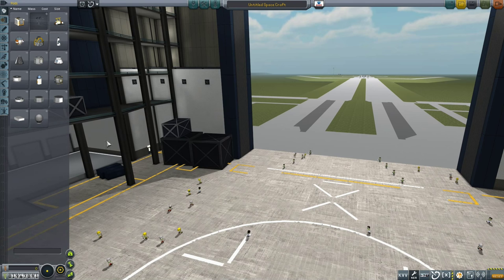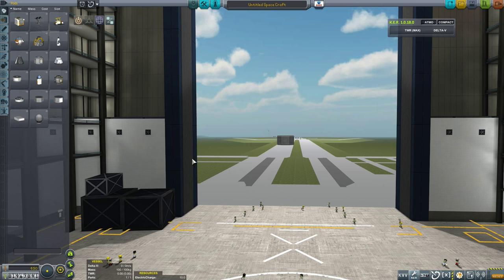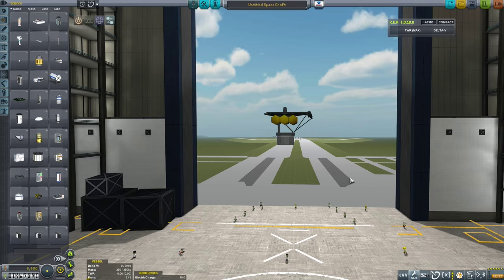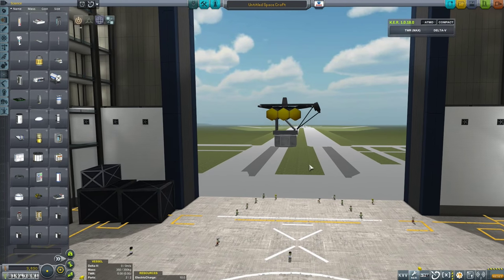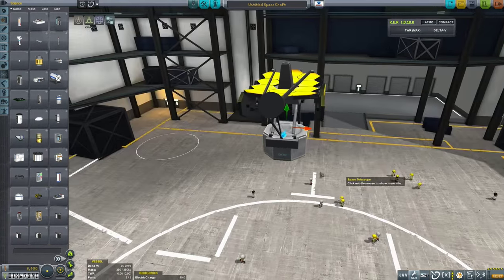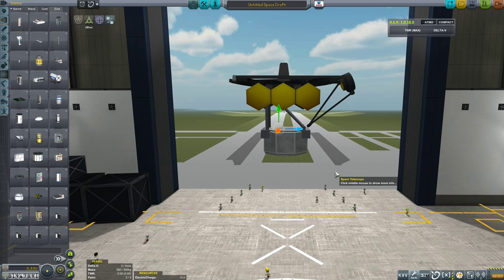It's going to be an unmanned probe so we'll start with one of these probe cores. The next thing we need is the space telescope. We've got the planetary survey camera but that's not the one I'm looking for - I'm looking for the Tarsier Space Technology Space Telescope. Now it's actually quite large and doesn't really fit onto the top of this probe. We can probably use our offset tool to position it a little more neatly inside the probe core so it doesn't look like it's standing out so much. That looks a little bit neater.